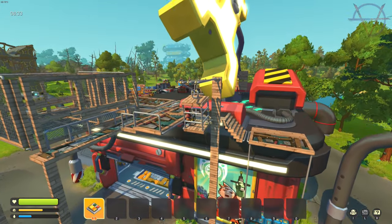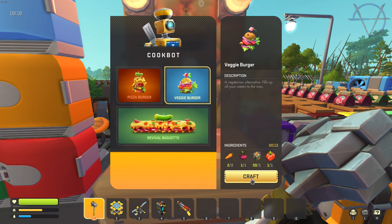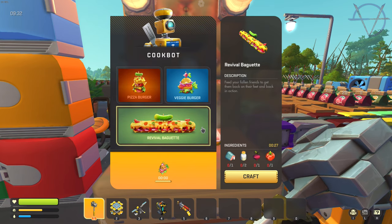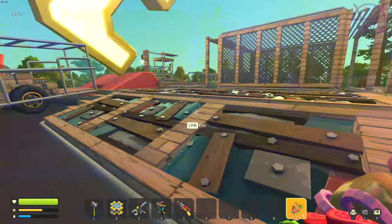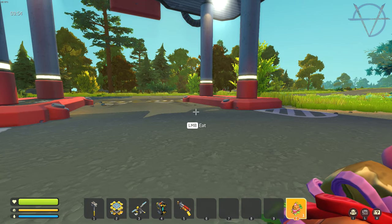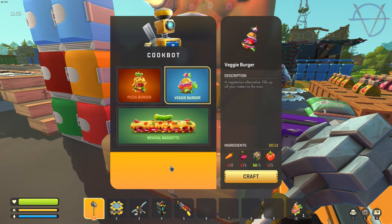Let me show you around the base. I have a new friend — the Cookbot. It cooks for me: pizza, burger, or veggie burger, which is easier to make because only veggies are required. Burgers not only satisfy my hunger and thirst fully but also fully heal. I'll need more cookbots because one can only produce one veggie burger at a time and I don't want to wait 13 seconds each time.